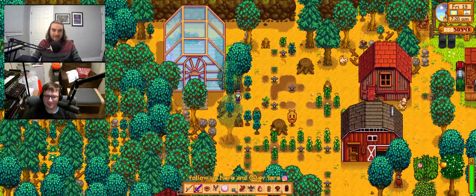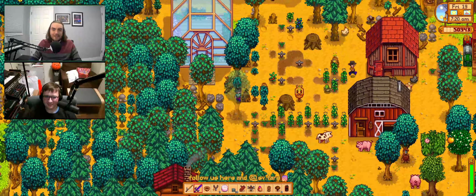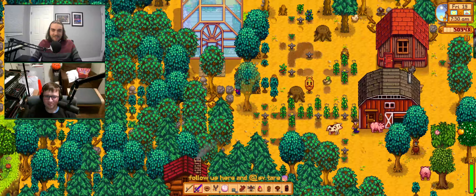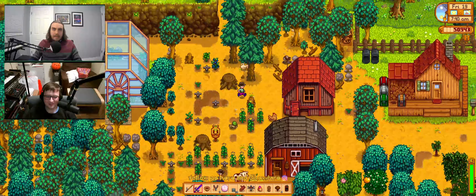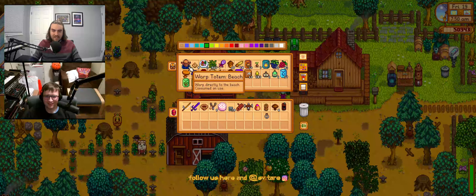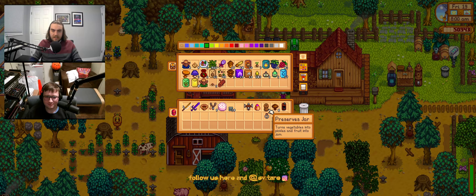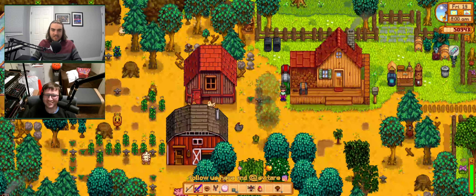Jared expresses excitement about the greenhouse he's been thinking about all week, including all the snowy yams he wants to plant. However, they can't get into it yet - they need to blow some things up with cherry bombs. They note they did this at the end of last stream but didn't save, so they'll have to redo it. They clarify zero cherry bombs were needed to get through the door itself, just to help reach it.